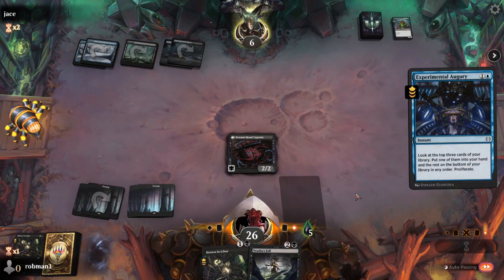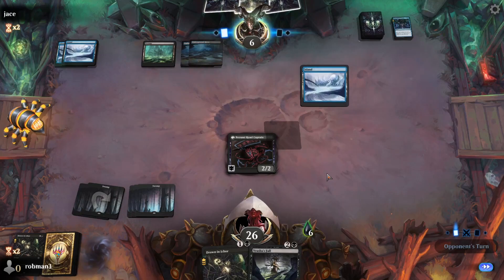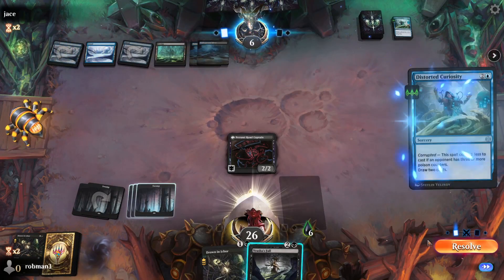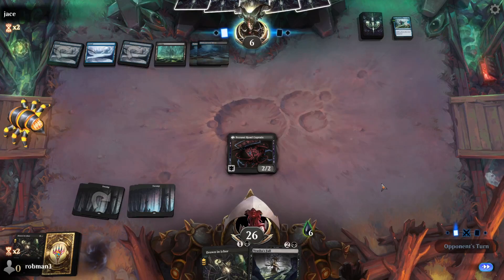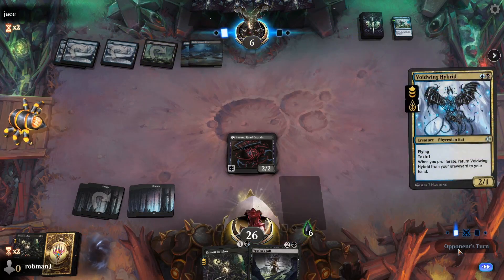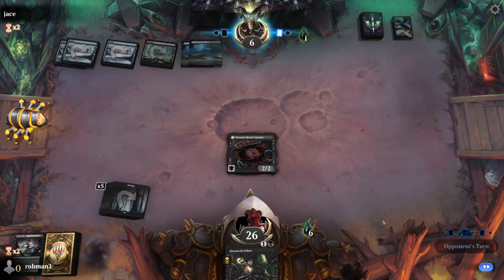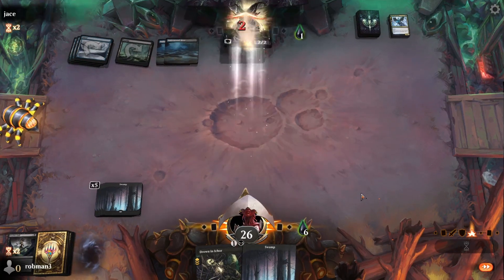I would love for them to spend their turn just playing a creature. They cast Distorted Curiosity and draw two. Tapping those Underground Rivers is going to be a little bit dangerous for them. We go ahead and use this card and hit them for two more — down to four.